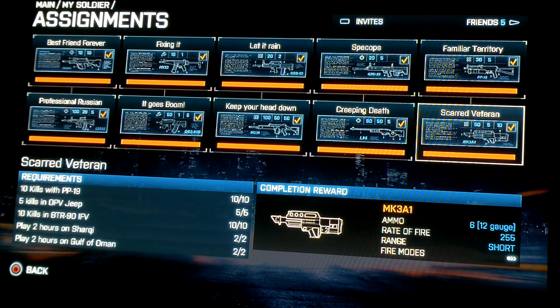And now to the last one, the MK-3A1. This weapon is nice — I like it, and I like all shotguns pretty much in BF3. They all have their strengths and weaknesses. This one is all around a good shotgun just like the others — not the fastest, but does some good damage. To unlock it: the 10 kills with the PP-19 — that was fun and easy. 5 kills in the DBV Jeep — go to Gulf of Oman and just run people over. The 10 kills in the BTR-90 IFV — go to Conquest on Gulf of Oman, get on the Russian side, and that's where it spawns. And the 2 hours on both maps — that's all you need.